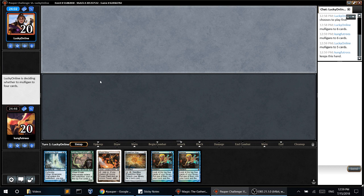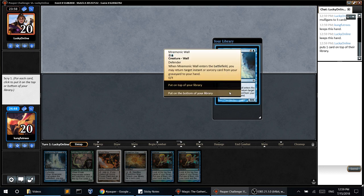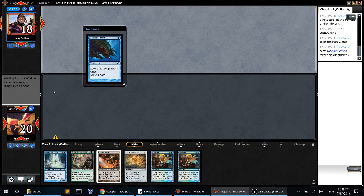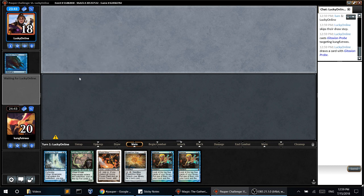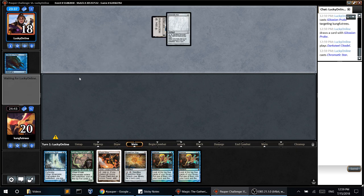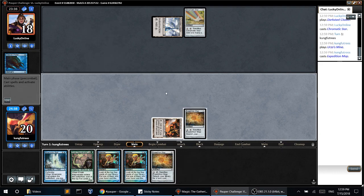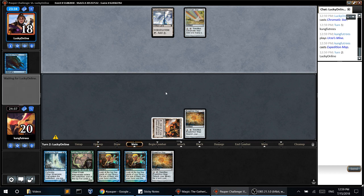This is a hand I will keep. I'll bottom anything that's not a land of course. Alright, I think my opponent might be on affinity, but we'll see. Yep, he mulliganed pretty low, but my start is going to be slow too.